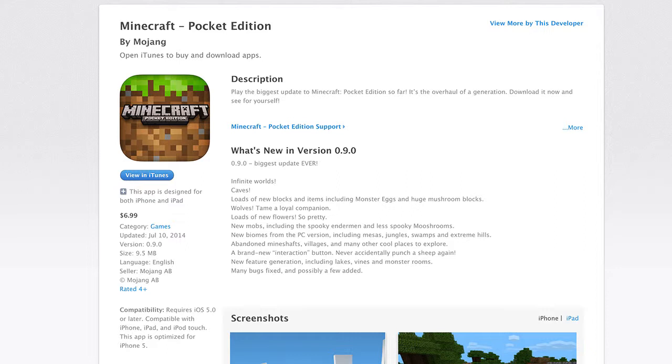Mooshrooms — describe that for listeners who don't know what they are. It's like this weird cow-mushroom creature. It was supposed to be exclusive to PC and was brought over to PE until it can get its own exclusive. Also coming is infinite worlds, which is new to Pocket Edition — before you could only get infinite worlds on PC. Infinite worlds let you go on and on basically until your battery runs out. They're not truly infinite though — they go for 30 million blocks from spawn, which would take about three and a half days of walking straight.